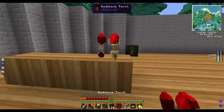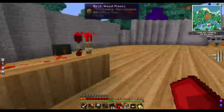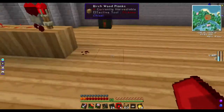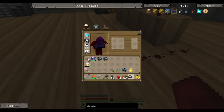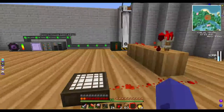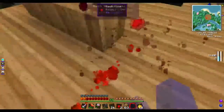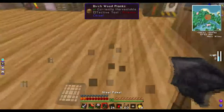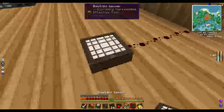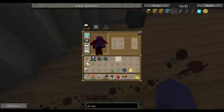So I need the redstone torch, redstone — one, two, three — and the daylight sensor. That's not how it works. All right yeah, I get it — needs to be one over. One, two, three — daylight sensor. Is it working? Should be able to connect the generators now.